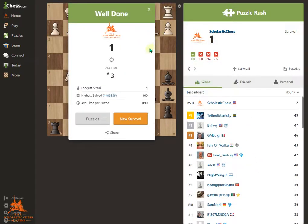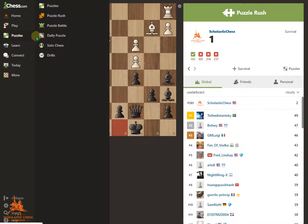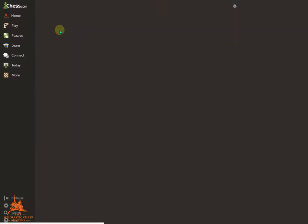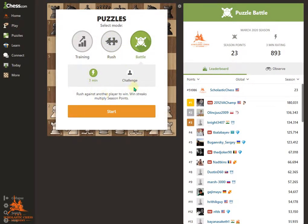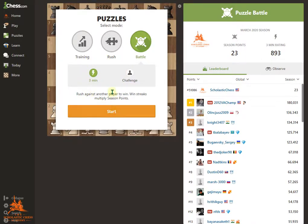So let's close the window and go try out Puzzle Battle. I hover my mouse over Puzzle Battle. Puzzle Battle is exactly the same as Puzzle Rush — you have three minutes for a challenge, or you can challenge somebody. You can click Challenge here and enter the username of your friend or a family member. Or you can click the arrow down here and select one of your friends from the friends list, and hit Challenge. Or if you keep it at three minutes, it'll randomly pair you with somebody.